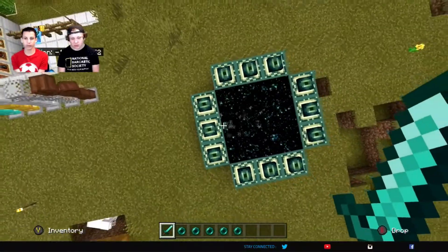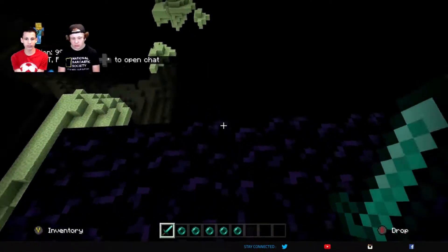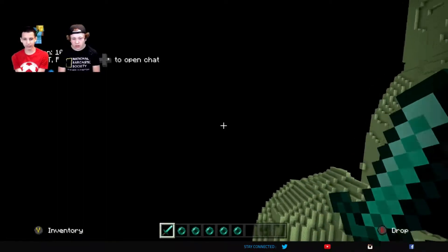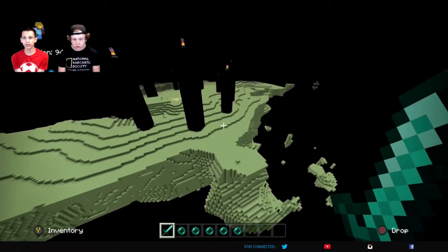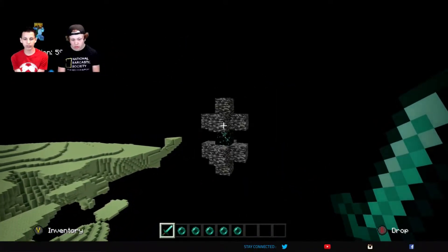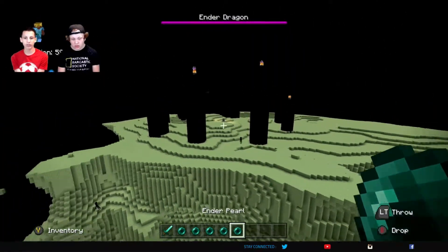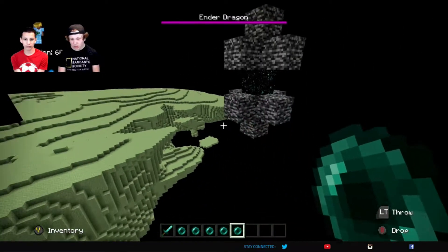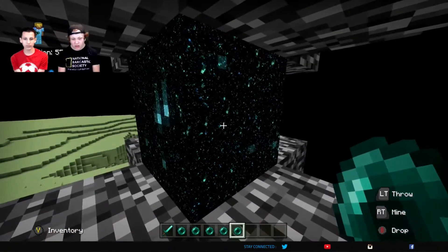Obviously you're going to have to make the end portal, and if you already have beaten the ender dragon then you already have an end portal. You're going to have to go find a bedrock block, and in survival you're probably going to fly to it — it'd be a lot safer. You'd have to have killed the ender dragon first. We did a video on respawning the ender dragon, you should check that one out too.